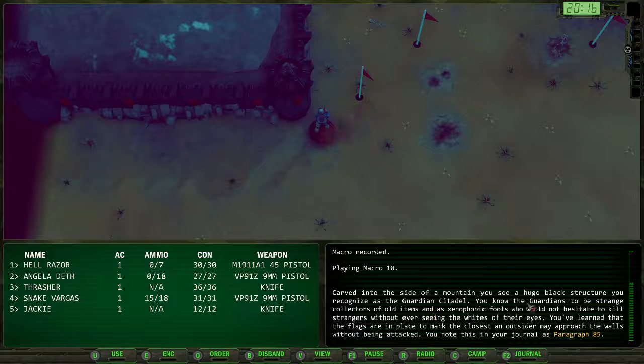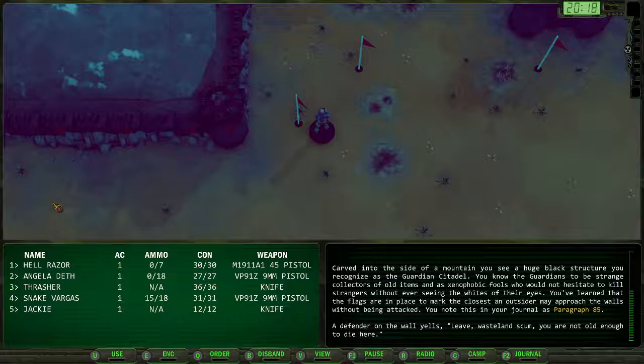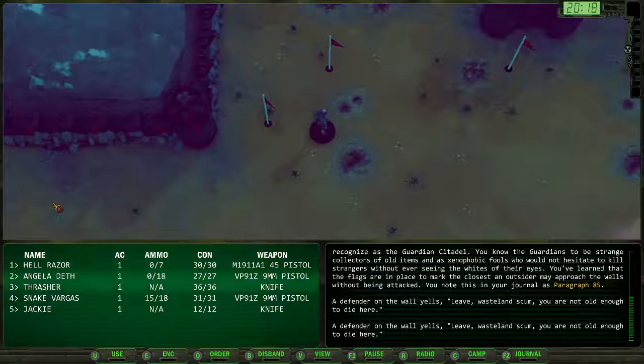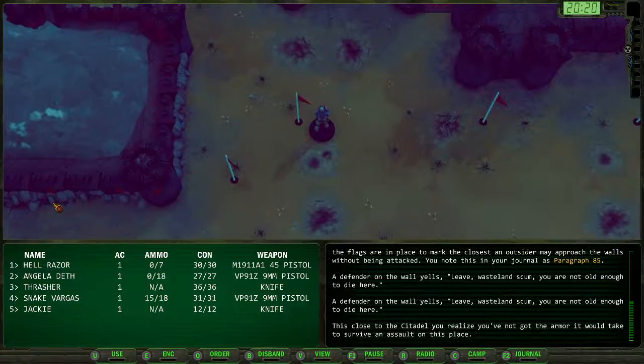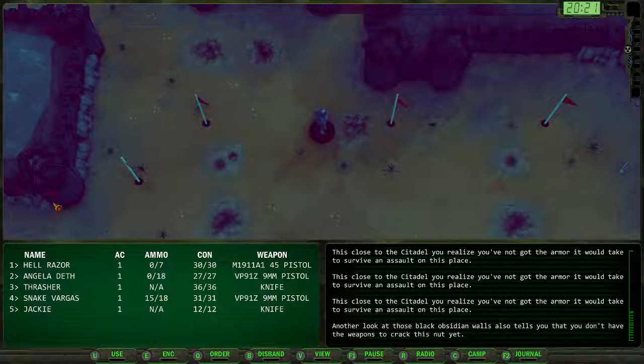Black structure. That doesn't seem likely. 'Leave, wasteland scum. You're not old enough to die here.' Realize you've not got the armor it would take to survive an assault on this place. You don't have the weapons to crack this nut yet.